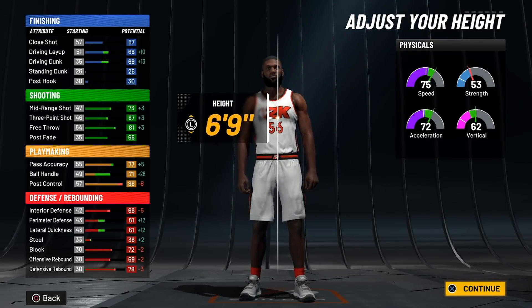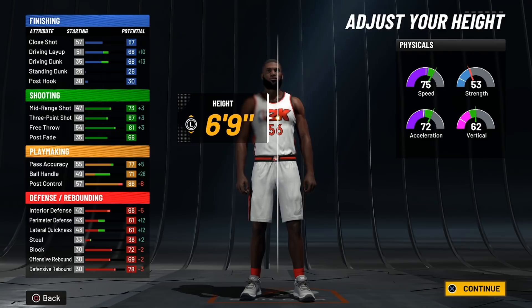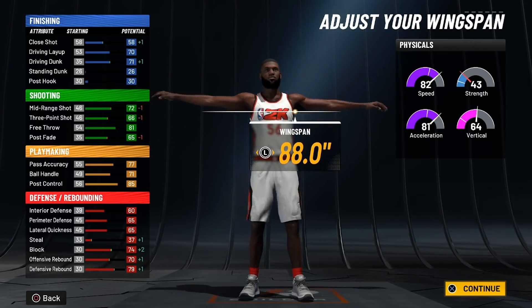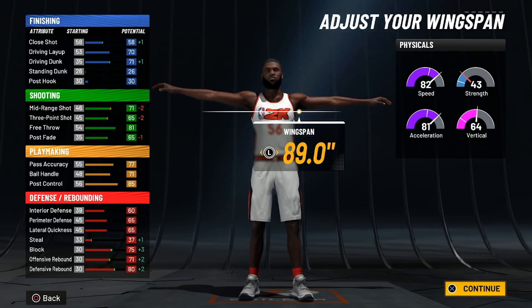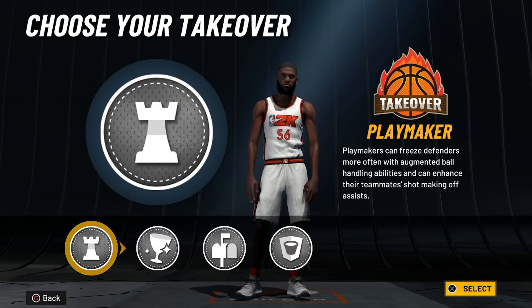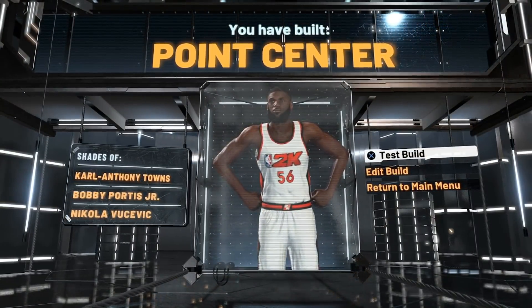The body type doesn't matter, but as you go six foot nine, you can see the stats get a lot better — your driving dunk will be there and eventually you'll get contact dunks. You're going to have a pretty good three-point shot. I have like a 66 three-pointer on my LeBron James build and you can definitely hit those wide open ones. Our weight is going to go to 190 and our wingspan to 89, just so we can get that ball handle to 75 at 99 overall — that gives you Scottie Pippen behind the back and all those good moves. We're going with the playmaking takeover, and as you can see, we're getting the point center name with shades of Karl-Anthony Towns, Bobby Portis Jr., and Nikola Vucevic.